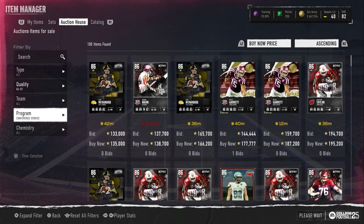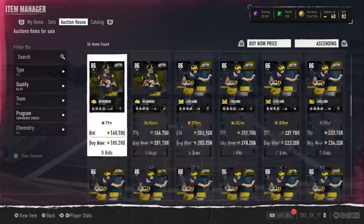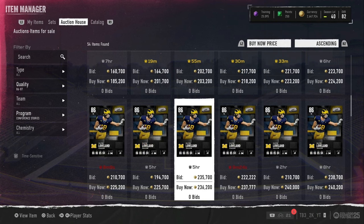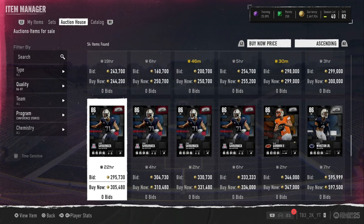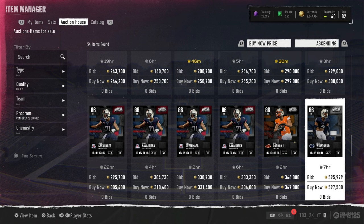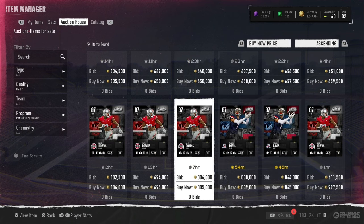Looking at conference stories and other cards — K went down to like 125, he's pretty cheap now. This leveling guy is still expensive. The first one, the right tackle, is going for around 305k. Kevin Winston Jr. is 600k for some reason, and then we have Takario Davis going for 840k.